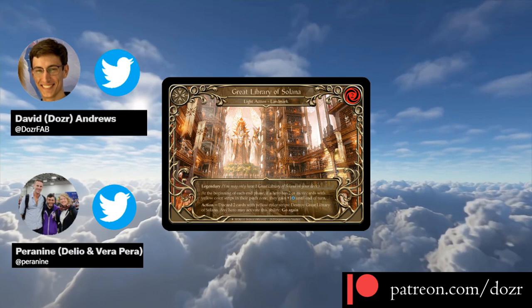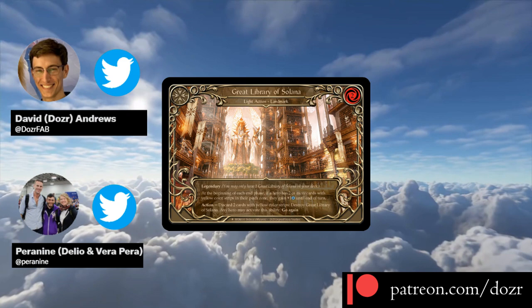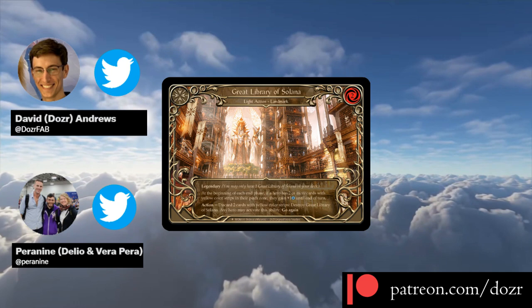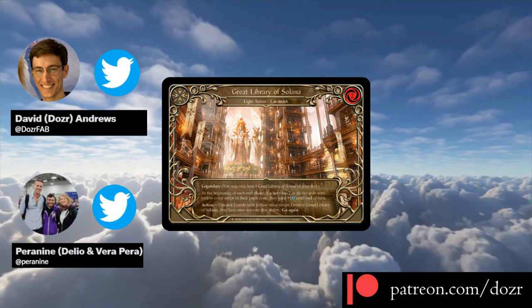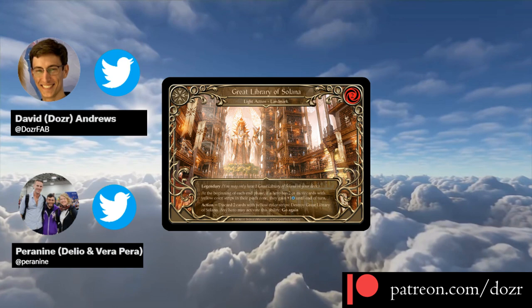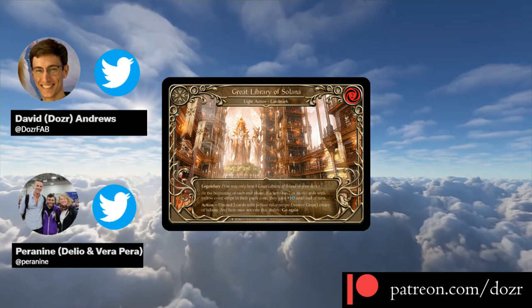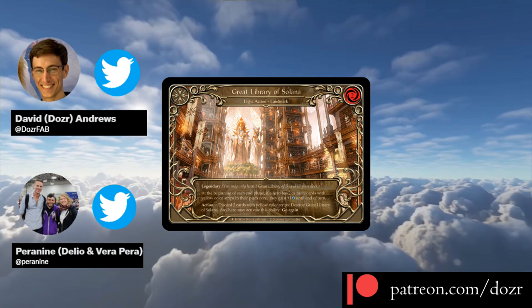Whereas a player normally draws four, getting to draw a fifth card is a huge bump to the card economy of the game, and represents a very powerful effect if a player can keep cashing in on this effect. Prism especially takes advantage of the yellow pitch synergy, as her signature weapon, Luminaris, already gives her many benefits for building a deck of predominantly yellow pitch cards. By simply pitching two yellows per turn, Prism can draw an extra card nearly every turn, gaining asymmetric value from an asymmetric effect.